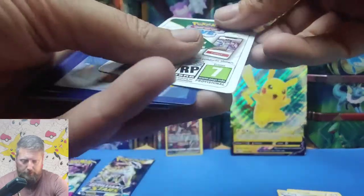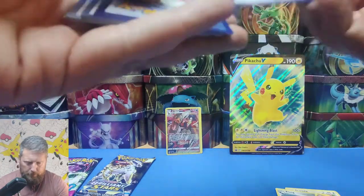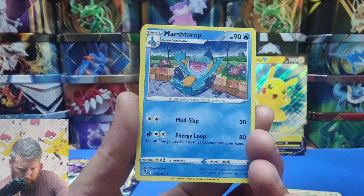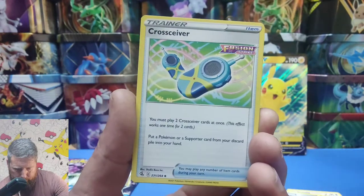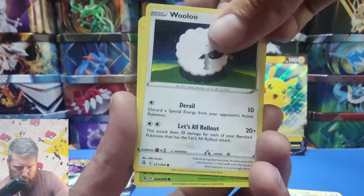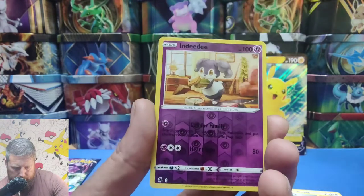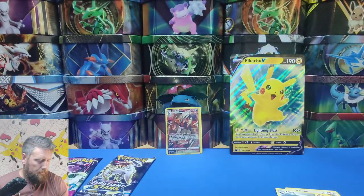Code card there — please redeem and tell me what you pull. Lost Origin set is coming up; I've ordered some booster packs to open on the channel and give away the code cards. So here we go — we've got Lightning Energy, Marshtomp, Cross Receiver, Sigilyph, Wooloo, Gallade, Mudkip, Sandshrew, Cufant, Indeedee, and we've got Electross. Fusion Strike doesn't give anything good — it's a really hard set to pull decent cards from, but I still keep going.